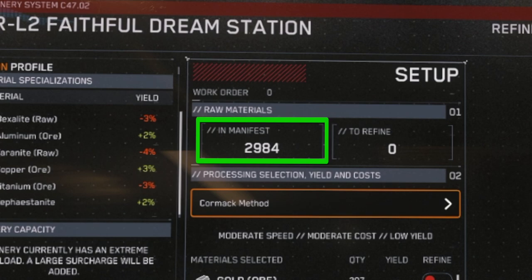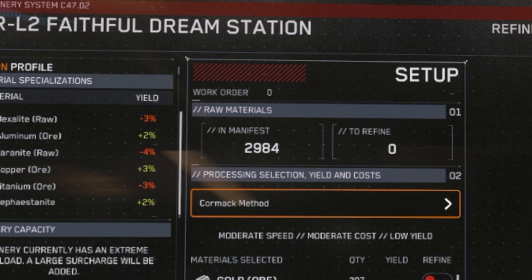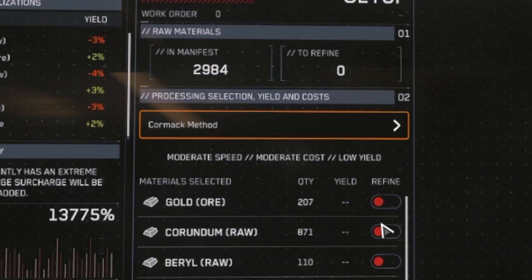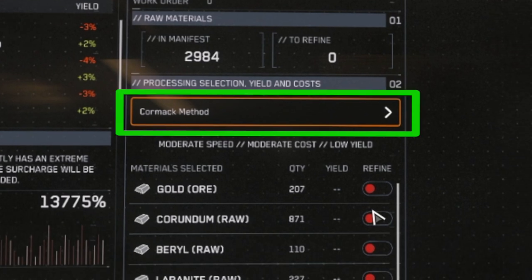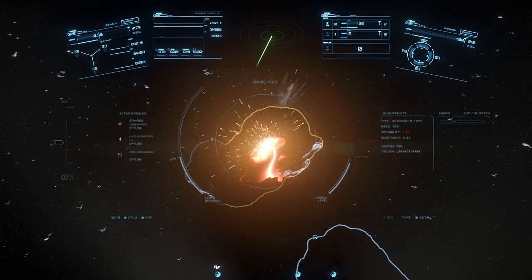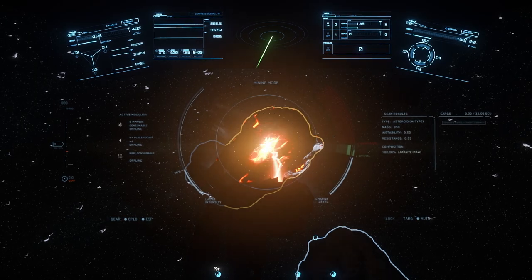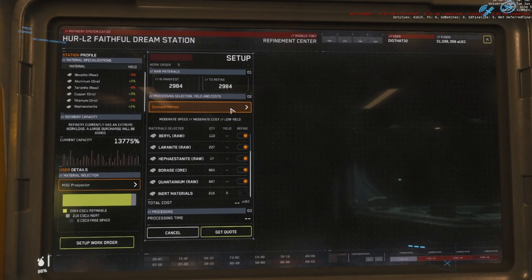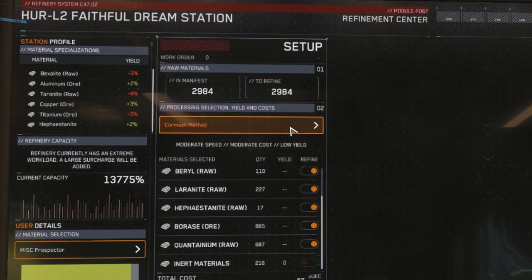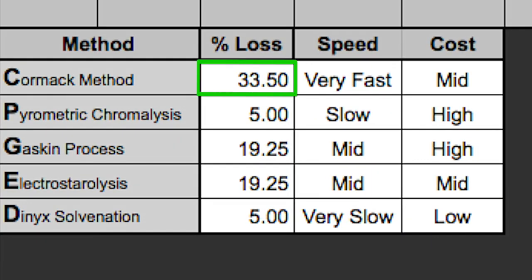The section at the top shows how many units of materials you have in your ship and how many will be refined. You're going to want to refine everything — I'll tell you why when we get there. The next section is where you choose one of the five refining methods. If you want quick and cheap, you sacrifice quality — the yield won't be great because a decent amount of materials will be lost. The Cormac method is what you're looking for: low yield, medium expense, completed within an hour or so, but you lose 33% of your materials.